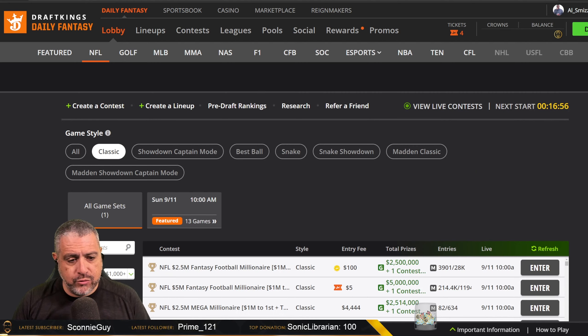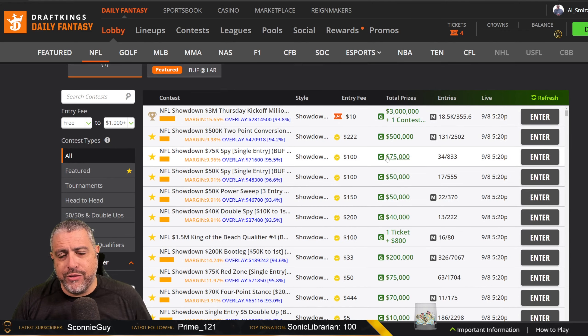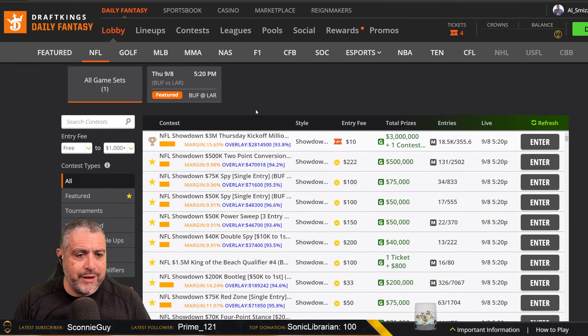Let's take a look at the main slate lineup — we'll switch over here to Classic. We have the Showdown Captain mode. I'm going to come out with a video in the How to Win playlist here on the channel with plenty of videos on the philosophy we're going to use — how to build the lineups in the Fantasy Labs lineup builder. Go check out those videos from last year if you want to see what it is. But here's what they are from the lobby.